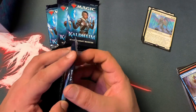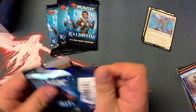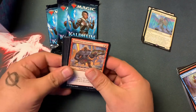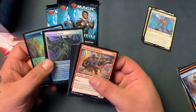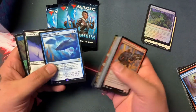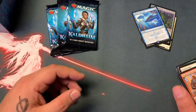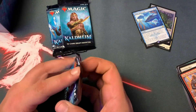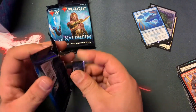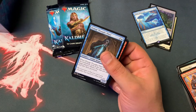We got one mythic, can't complain. The promo might not have been amazing, but we got a chance at some other cool stuff. Maskwood Nexus foil, that's cool. Mystic Reflection — never gonna spend a whole lot of time with the blue cards; I just don't play anything with blue in it.